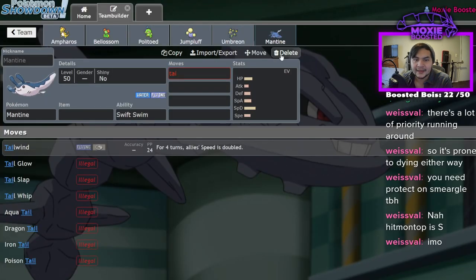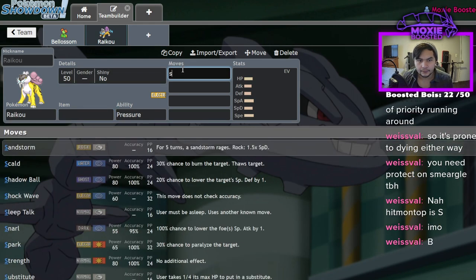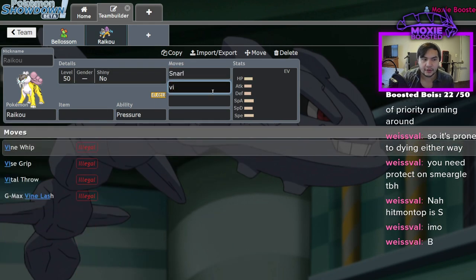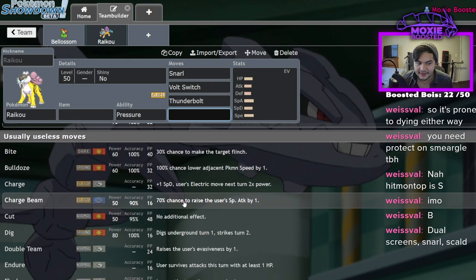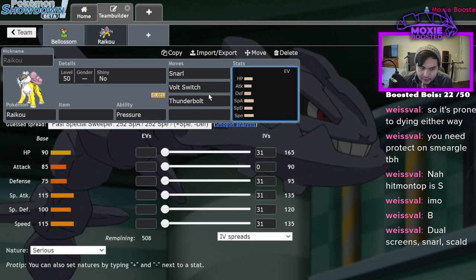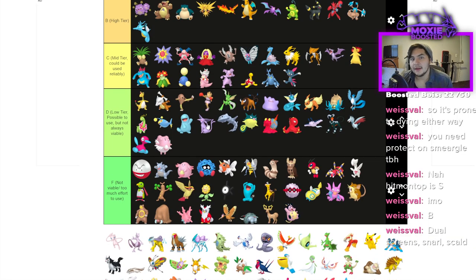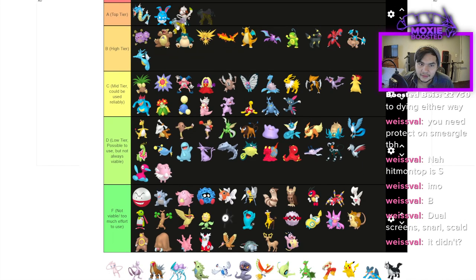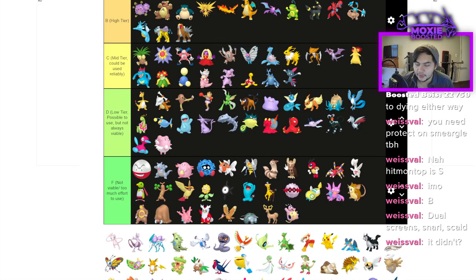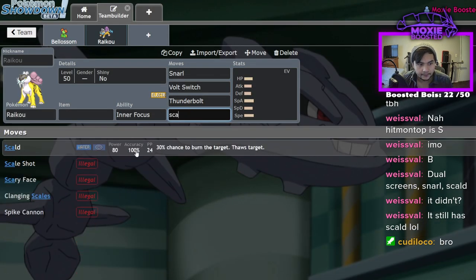Raikou is interesting — one of the better Electric types in this format. It still gets Snarl, Volt Switch, Thunderbolt, Shadow Ball. It lost Scald which is annoying, but it hits decently hard at 115 Special Attack, has 115 Speed, and can't be Faked Out due to Inner Focus. I'm putting it high tier — there are so few good Electric types. Entei is high tier, 100%. Inner Focus Flare Blitz, Inner Focus Sacred Fire, Choice Band, can't be Faked Out, can't be Intimidated. It's great and still has Scald.